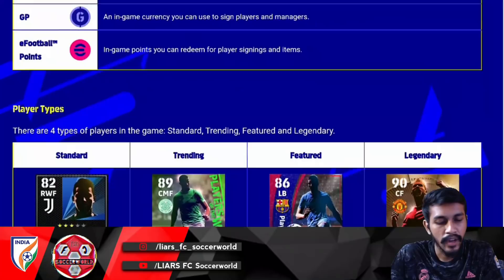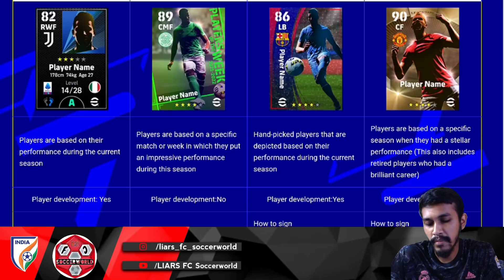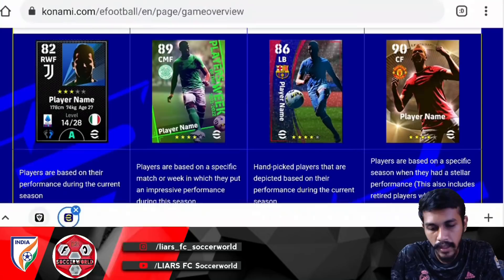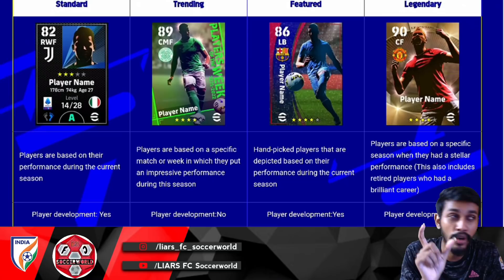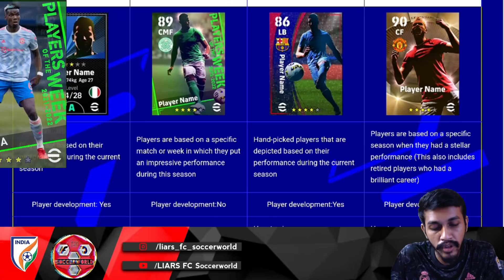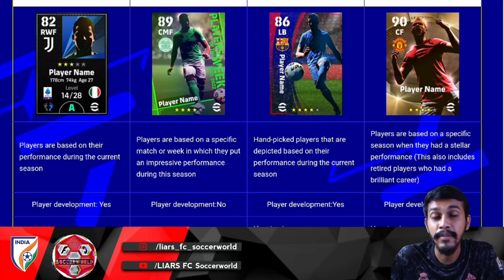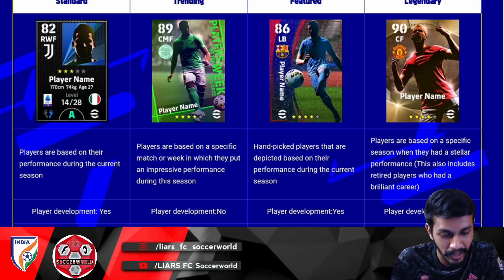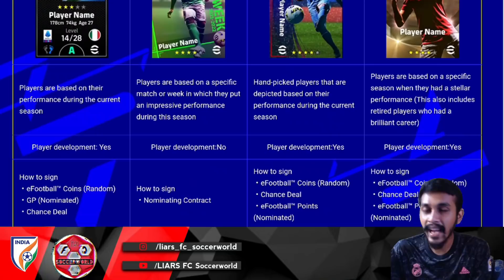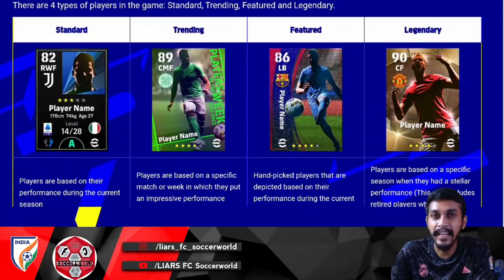Looking at player card types: Base cards represent players based on their performance during the current season. Trending cards are like featured cards — handpicked players depicted based on current season performance, similar to Player of the Season or club selections. Featured cards include things like Serie A Player of the Season or club selection cards. Legendary players are based on a specific season when a player had a stellar performance, and also includes retired players with brilliant careers — combining both legend and iconic moment concepts.